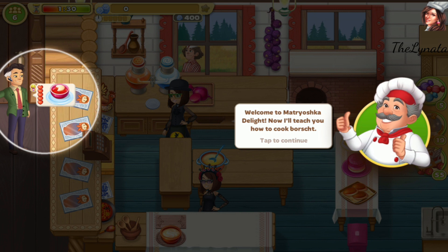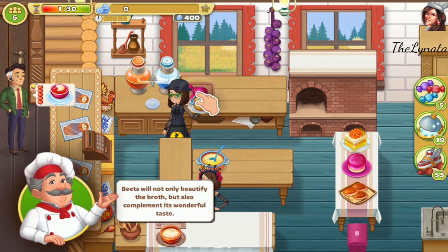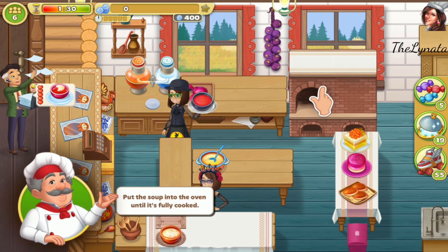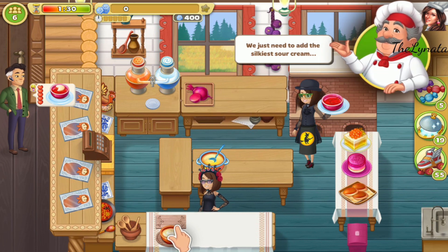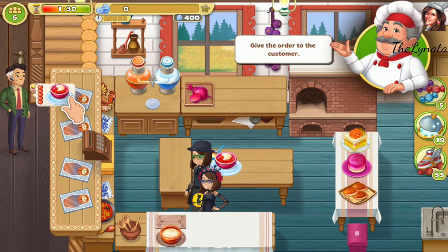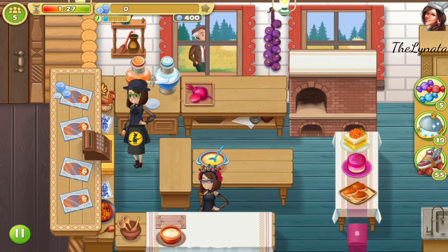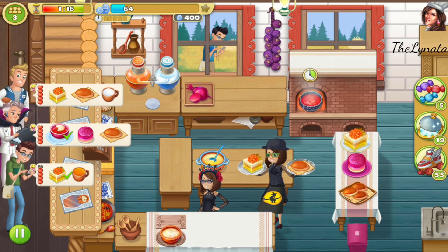Welcome to Matryoshka Delight! My first upgrade just came. Now I'll teach you how to cook borscht. First, take some broth — beets will not only beautify the broth but also complement its wonderful taste. Put the soup into the oven until it's fully cooked. Then we just need to add the silkiest sour cream and the perfect borscht is ready! How interesting the sour cream looks on the borscht. Let's continue playing.